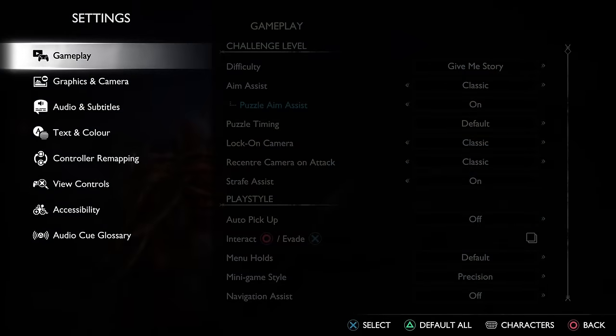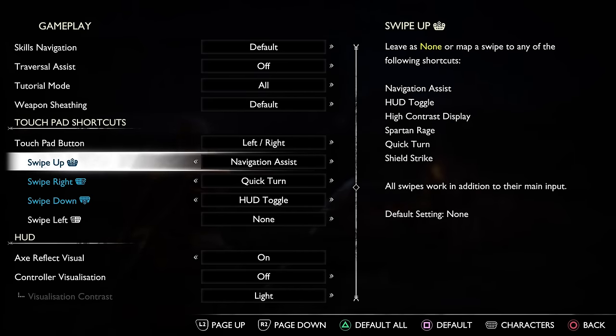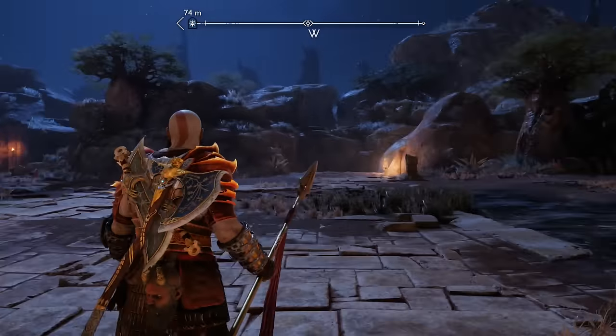If you go into your settings here, there's a setting that really makes navigation way easier. If you just set it to swipe, so that whatever icon you have marked it points you towards it, it makes getting around and navigating a lot easier.